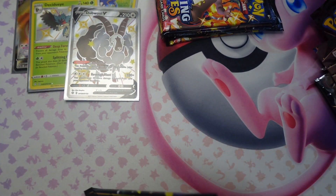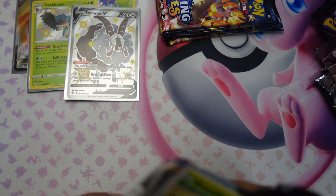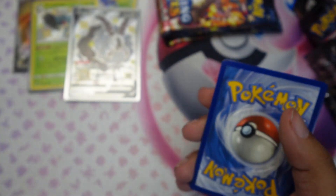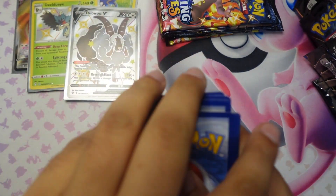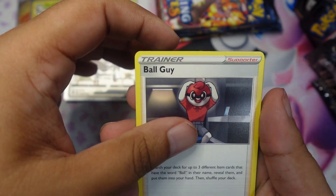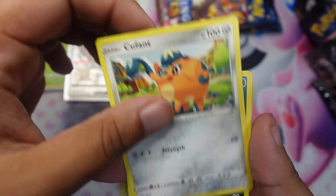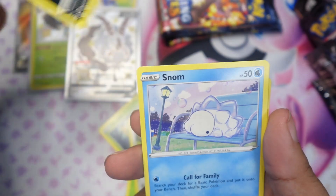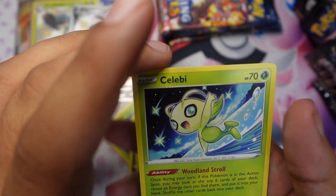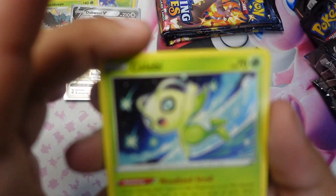Pack number five! Code card, four to the front, energy is fighting. We got Ball Guy, Rusted Sword, Eldegoss, Gossifleur, Rowlet, Qwilfish — we've seen some of these already — Spinarak, Snom, reverse Eevee (no shiny there), and then Celebi with a really nice starry artwork. Love that one.